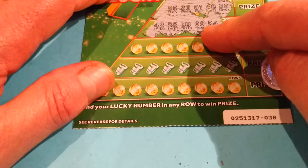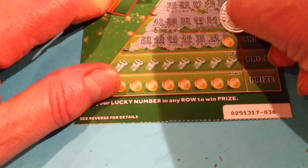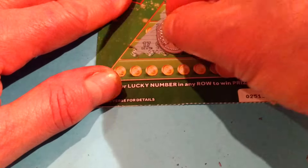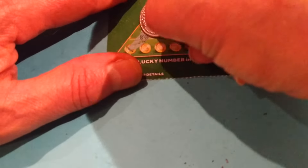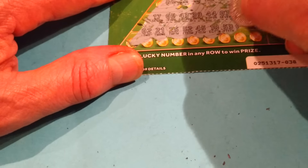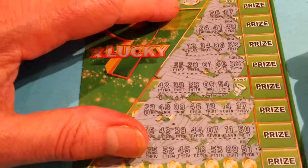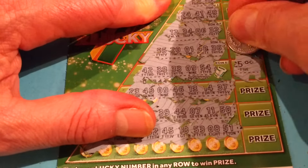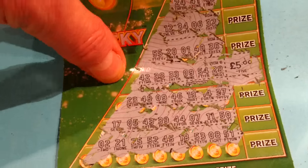A win is coming. What else have we got? 23, 49, 9, 46, 13, 14, 37, 17, 5, 43, 39, 44, 7, 11, 50. And 2, 21, 25, 52, 45, 18, 53, and 51. No, we've got a win! What is it? A 3... and it's 8, 5. Well, it's a bit better than 3. It starts us off in the right direction — we've got 5 pounds on our first card.